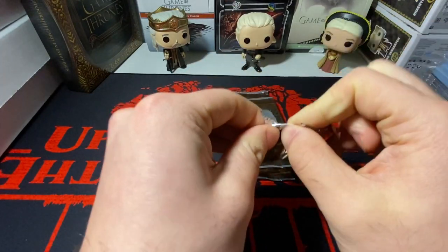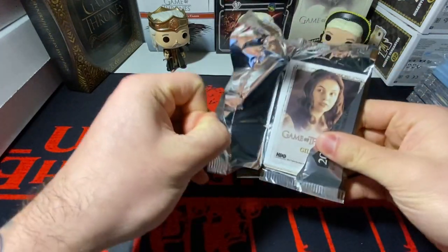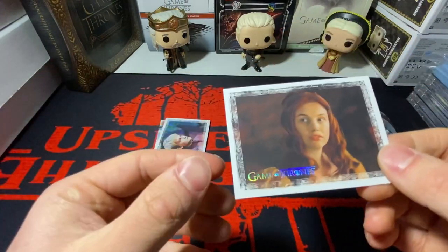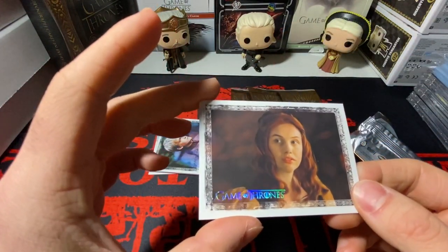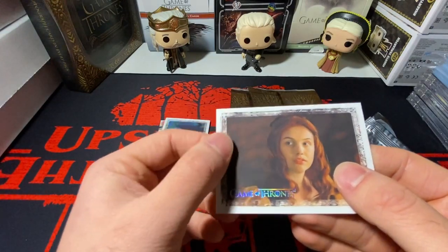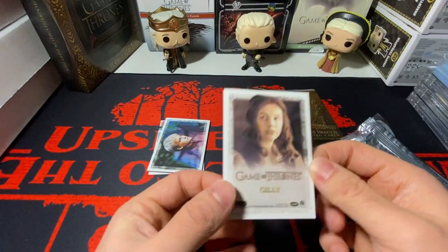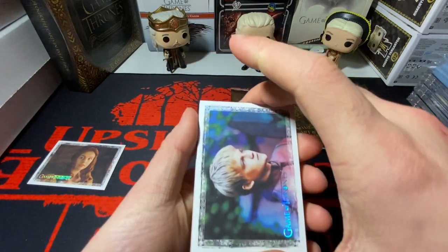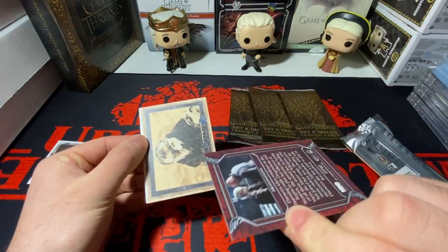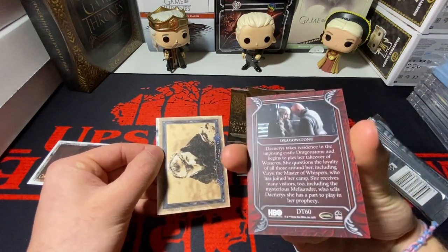We got Gilly on the back. Look at this base — this is beautiful, all chromed out. Very, very nice. It's got a good feeling to it too. It's not like the past Game of Thrones cards — it's more of a harder card stock and grittier. You can hear it when you rub your finger on it. Very nice artwork. We got Joffrey, we got a Dragonstone card. That looks very sick. We got a red dress card — this would be a cool set to put together a master set.